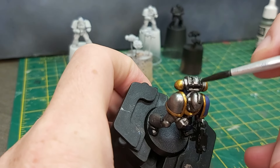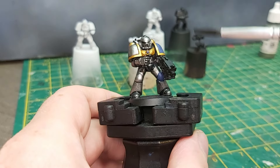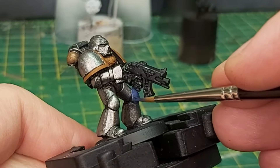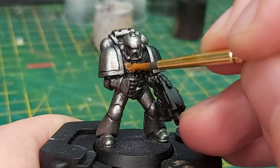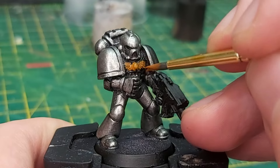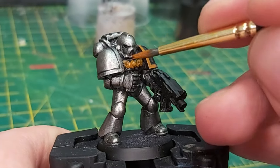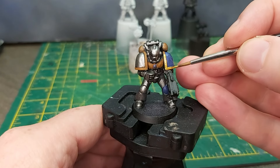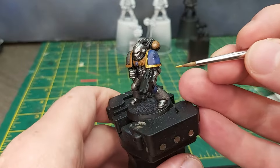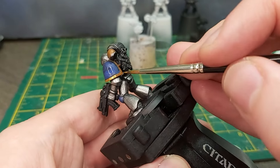I used black to line in the recesses, and then focused on the other colours, which are gold and blue. The blue was Macragge Blue, double highlighted by simply mixing the Macragge Blue with different amounts of white. For the gold, I always start with a brown — in this case the old Citadel Vermin Brown — before layering on the gold. I used Dwarven Gold by Metal and Alchemy, since it has a wonderful lustre not realised by any of the Citadel paints, in my opinion.